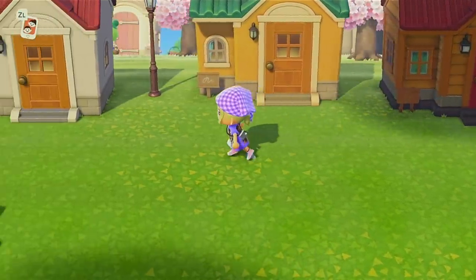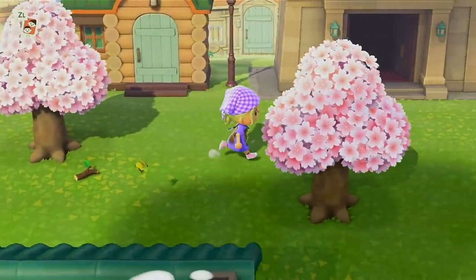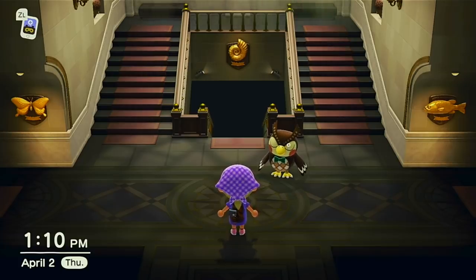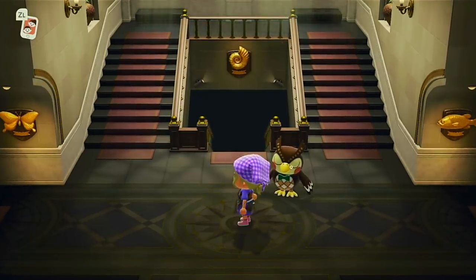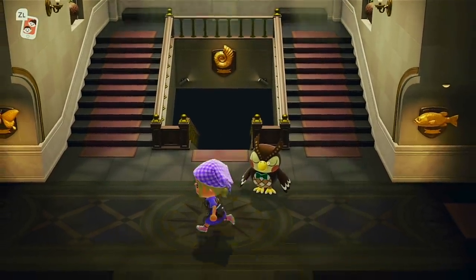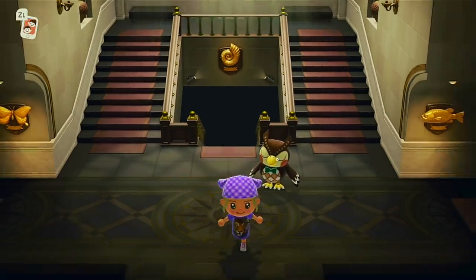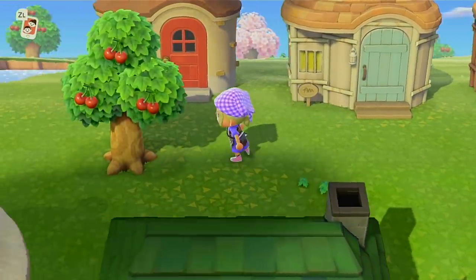There's a third row and then here is my museum. Here is Blathers — he's just sleeping soundly, but you can donate fossils, fish, or bugs to him. We have fossils downstairs, fish to the right, and bugs to the left. The museum is really, really pretty — I think it's one of the coolest parts of the game — but it is huge and I don't have time to go through it all.